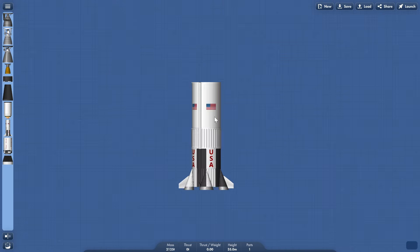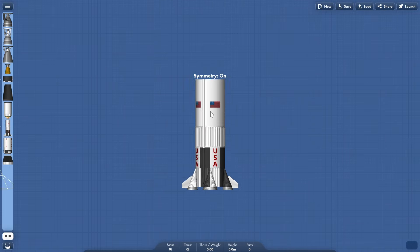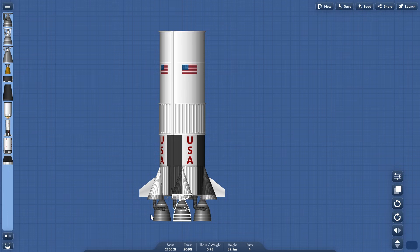If I pull it out here and zoom in, hopefully this is going to work. So in order to make this mod, I'm just going to build the Saturn V here so you can see it. We're going to put that there, put that there, and then grab these two here and duplicate them. We're going to put them here because you need five engines.